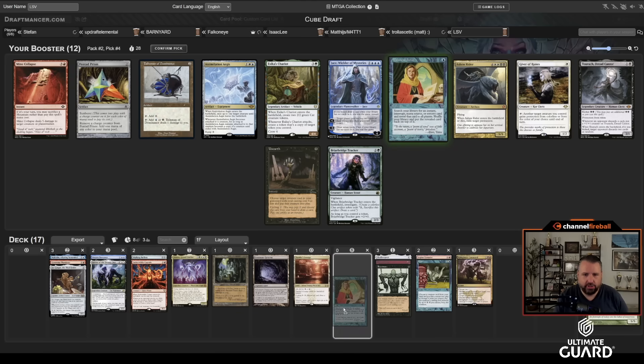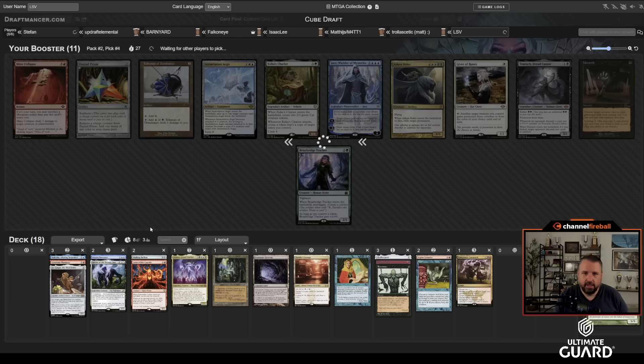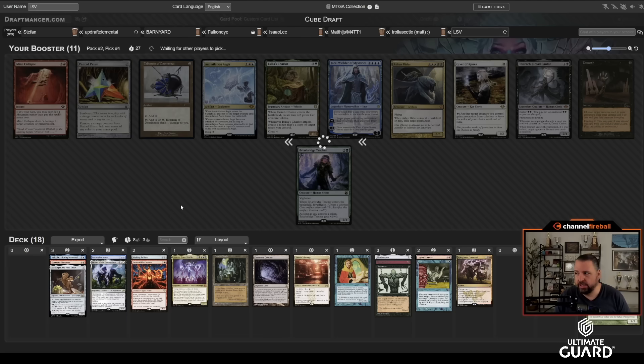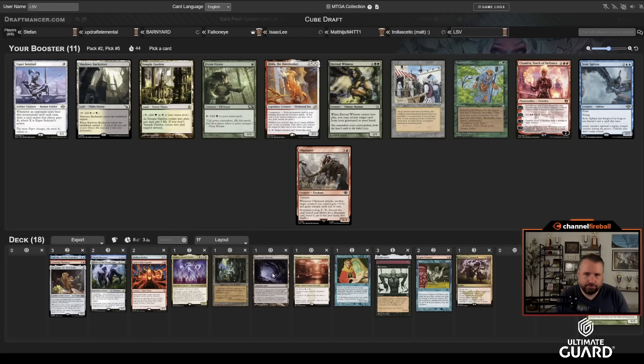Now there's Mystical Tutor — for the Flash part — or Unearth for Lurrus. I think we're back on the Flash plan. Maybe I'll still play Lurrus in my deck, but having Flash, Mystical Tutor, Reanimate, and Atroxa is just so good. Both times I've had big pivotal decisions I've gone down what ended up being the wrong path. I still stand by pick-one Pack-one Flash.